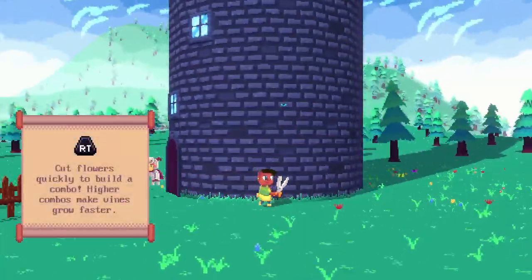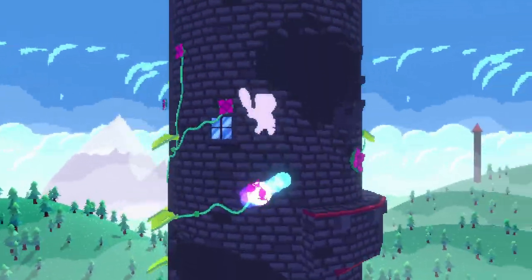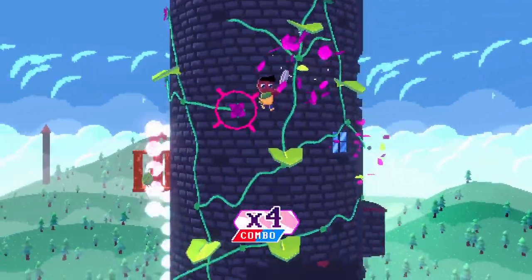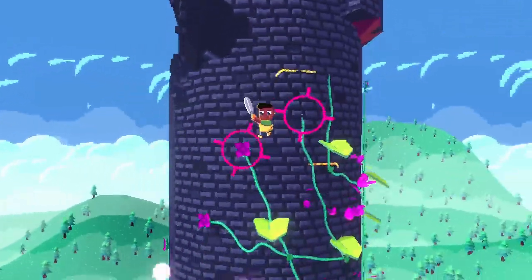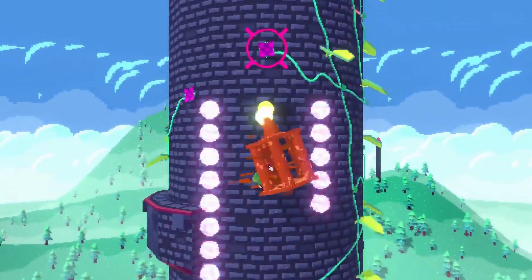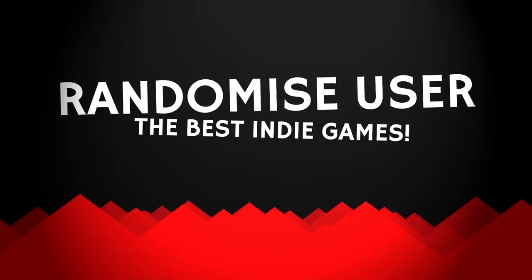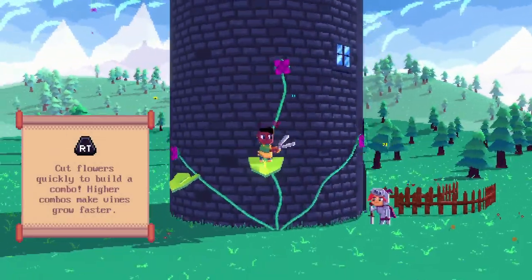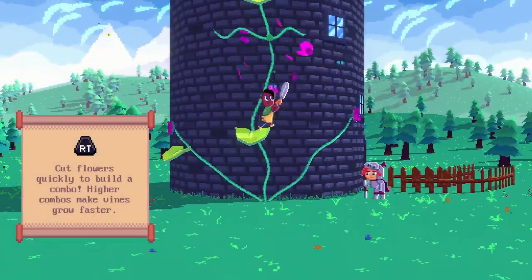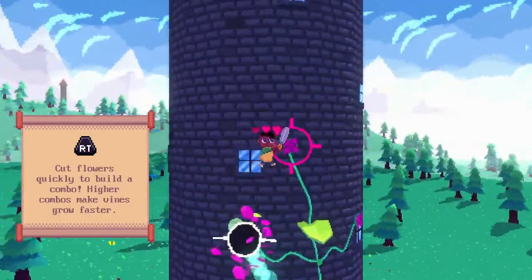Hello folks! In this video we have gameplay from the full version of The Gardener and the Wild Vines. It's a platformer about attacking flowers to make them grow, and trying to get combos to supercharge your ascent. So if you like speed climbing at the Olympics but also watch Gardener's World on a Friday night, this is the game for you — or more specifically me. This is out now on Steam and itch.io, and there's a demo on the Steam page if you want to check it out. Thanks to Reflection Studios for the key.